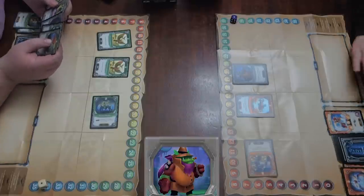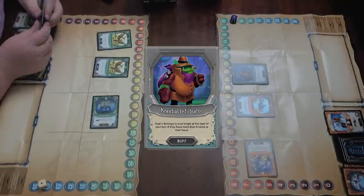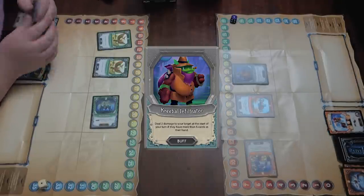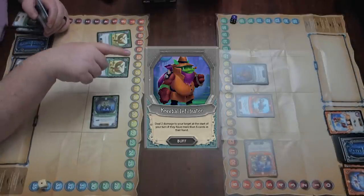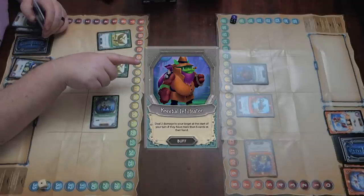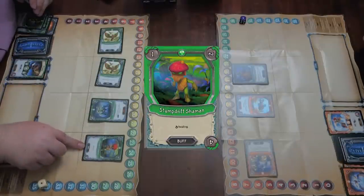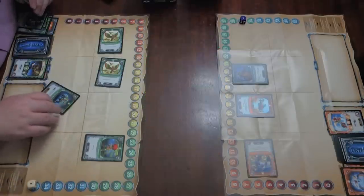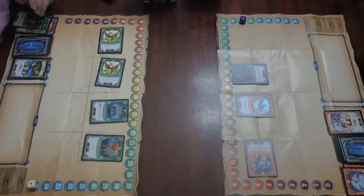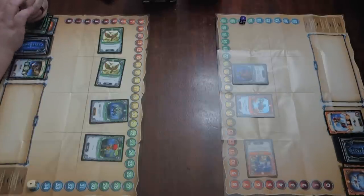I'll use my other action to get a Kreeble Infiltrator down — it's a buff that deals two damage to my target at the start of my turn if they have more than five cards in their hand. I really like this card because it doesn't have an element, so anybody can put it in their deck. This is Stump Drift Shaman — he heals me for one when he comes into play, getting me all the way to max 35, and then restart this buff when you get healed for one or more. That makes me feel really smart.